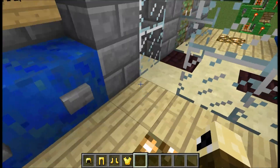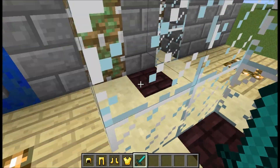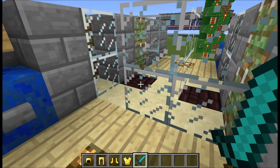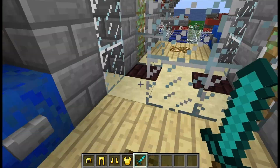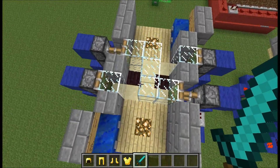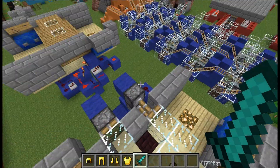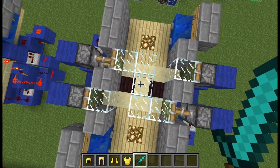And the other player thinks, 'hell no, my sword,' and then just walks away with the sword. So both players press it. And I'm going to show you how to build it now.